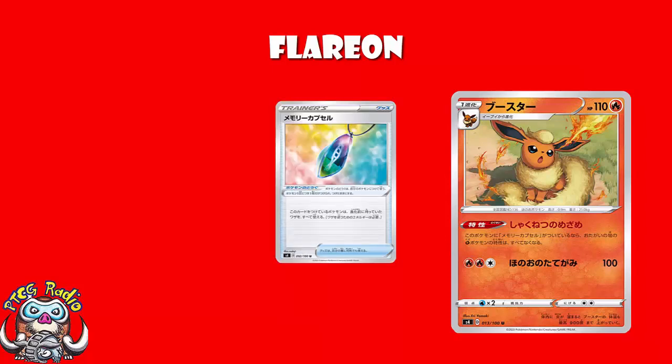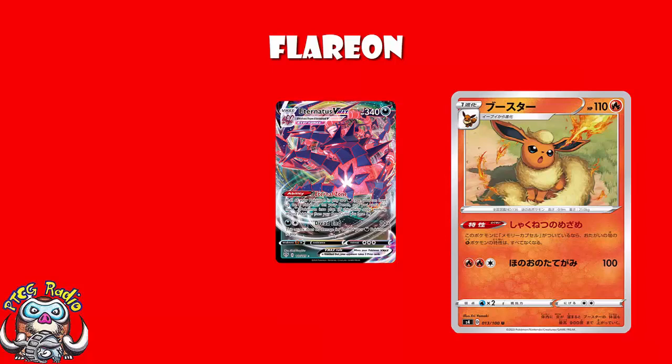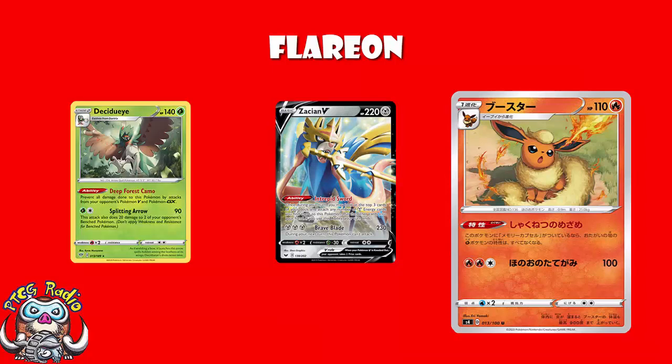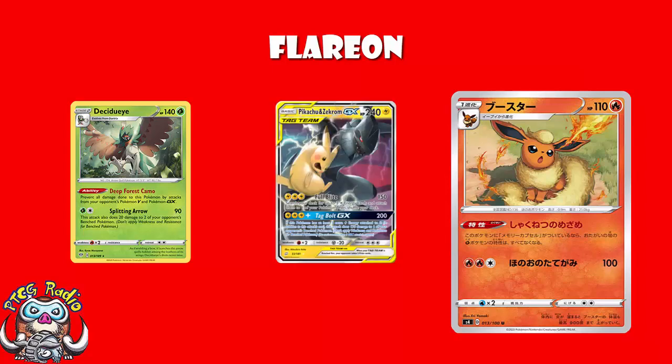Eternatus isn't going to be playing it, because Eternatus can only be playing Darkness Pokémon — that's a little bit of a pain. But how about Zacian ADP? Turn this off and then KO Decidueye — that seems like it would work quite nicely. How about a Pikachu and Zekrom deck? Just turn it off and KO with Pikachu and Zekrom. And actually, because Decidueye's got 140 HP, if you use your GX attack, you can KO two Decidueye at the same time.